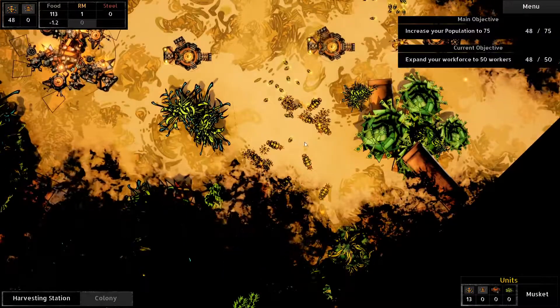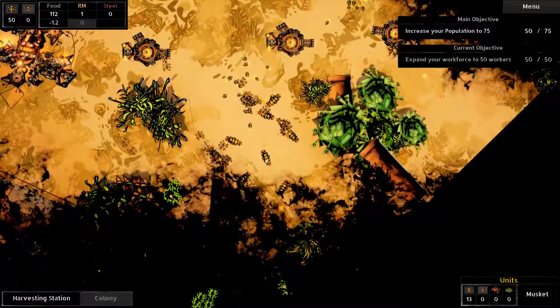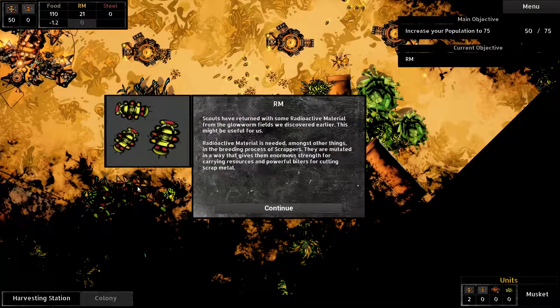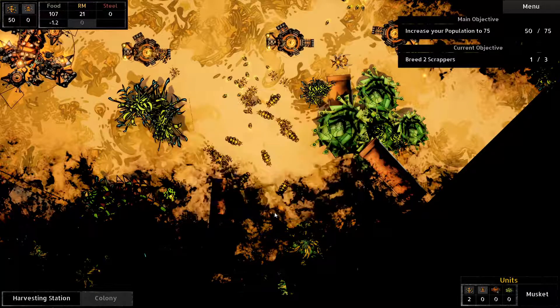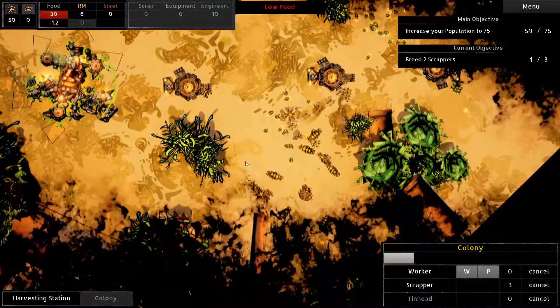So we got extra ants over here - you guys just collect food. Scouts have returned with some radioactive materials from the glowworm fields we discovered earlier. Radioactive materials are needed amongst other things in the breeding process for scrappers. Breed two scrappers by selecting the colony and pressing scrapper. Okay, we got more scrappers - cool. I'll make three more, why not?